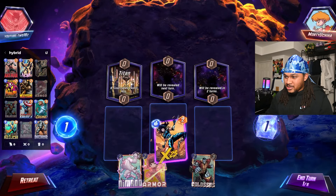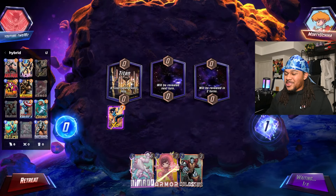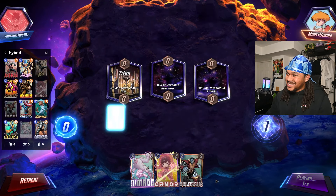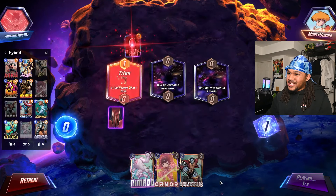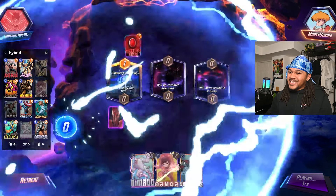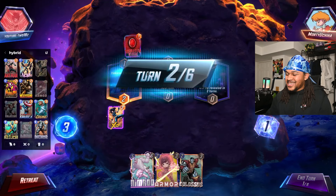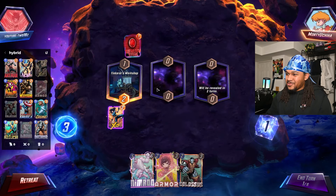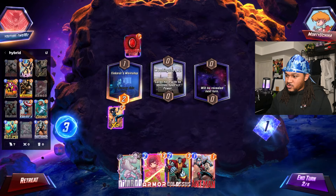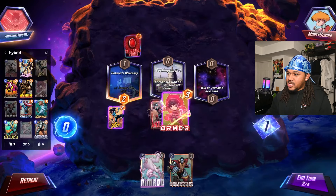Let's see what we got, we're gonna do X-23. Where are all the Armors and Cosmos at? Reality Stone — plus one energy. Why would you do that? Don't you want to play Thanos if you can? Whatever — cards, no ability, he got plus three. I think what I do here is just Ant-Man and Armor.